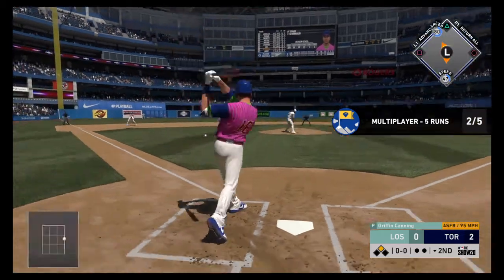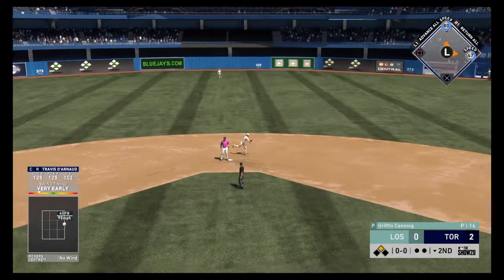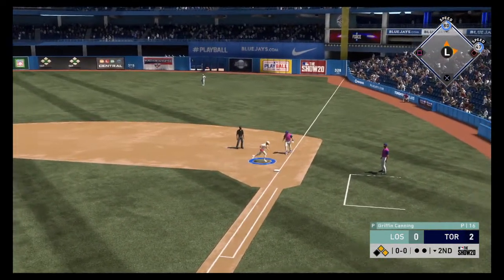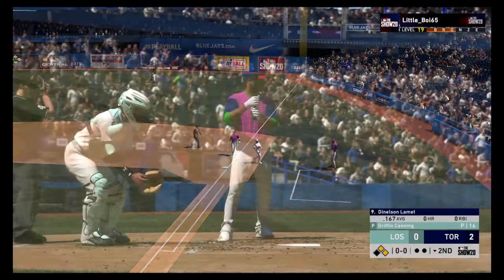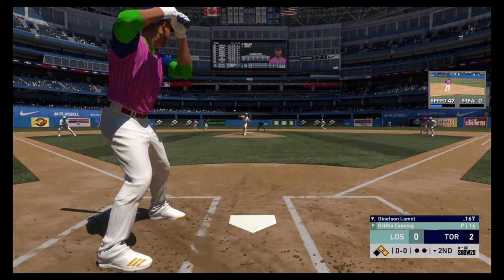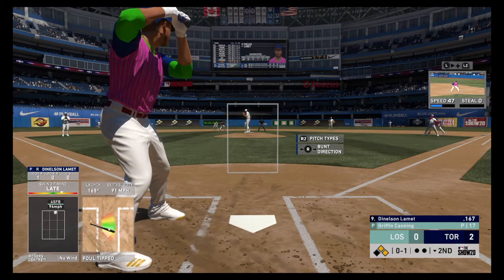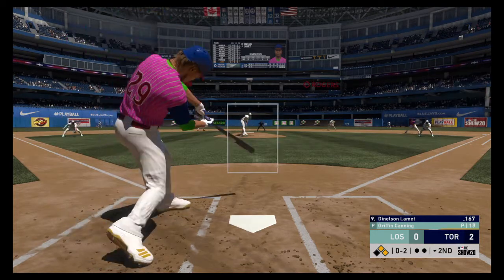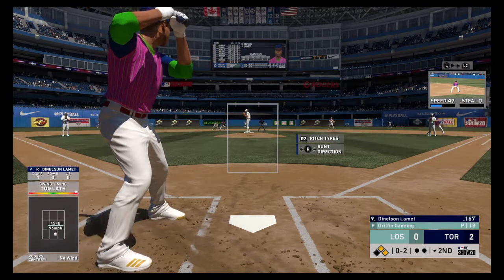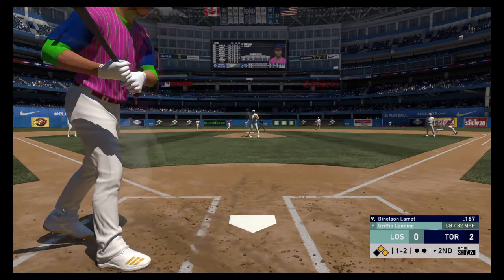Catcher Travis Darnot hits it hard on the ground to the left side — scooped up, throw won't get him. Pitcher Denison LeMet steps up to the plate in a sacrifice situation. None out, runners at first and second. LeMet swings and misses — he's behind 0-2. Looks like the curveball slipped out that time.